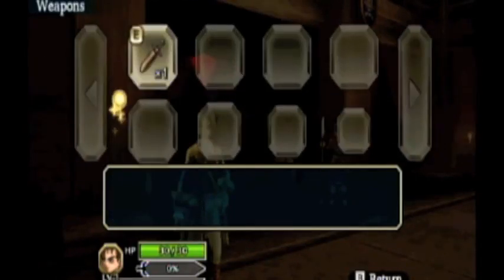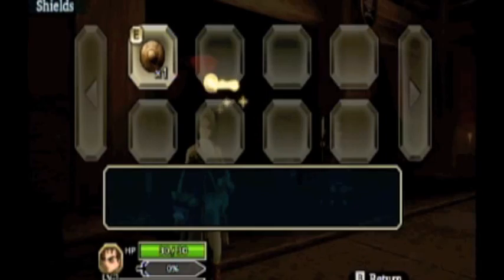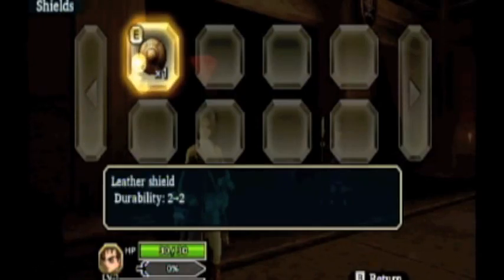You can also look at your sword and shield if you want. You have a copper shield — it does 15, I was way off. And you also have your shield durability. Okay, here's something interesting: durability means how many hits it can take before it breaks.